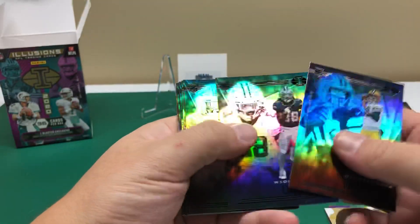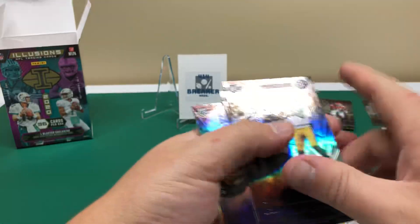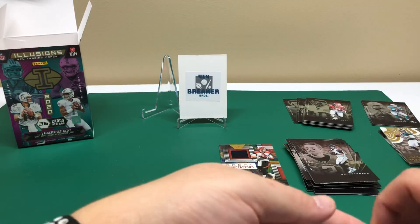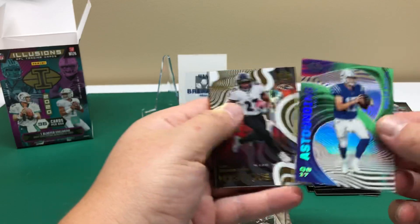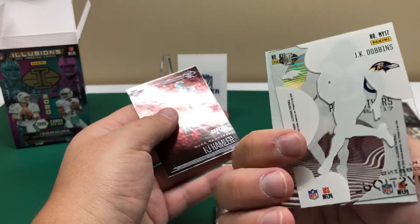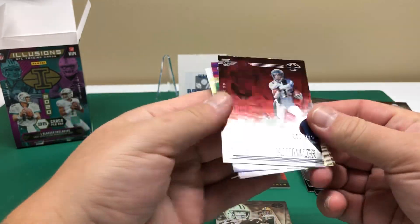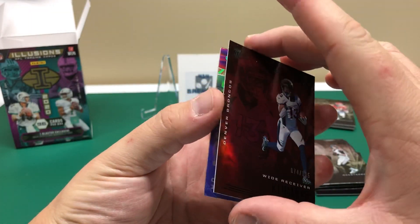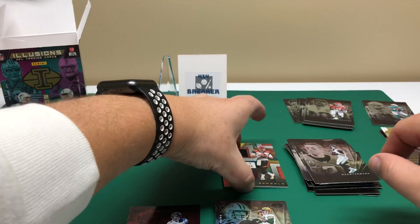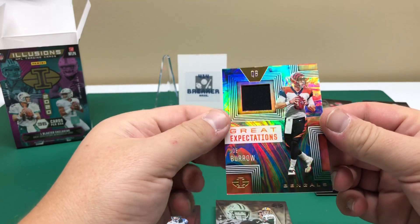In the blaster we had thirteen rookies - just about two per pack. Looks like we had two inserts: JK Dobbins and the Philip Rivers, neither of them numbered. And then the numbered KJ Hamler, 74 out of 125 - I think that's red, I think it's purple. And then our memorabilia card, Joe Burrow - looks like it's numbered but still very cool.